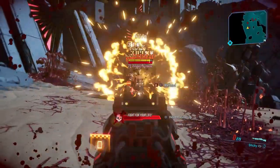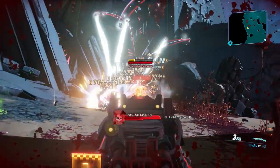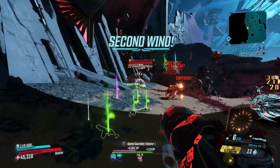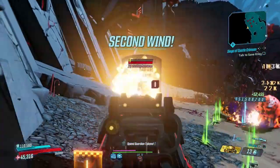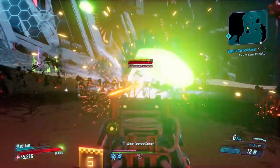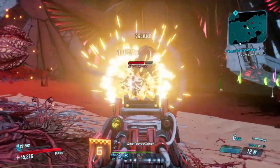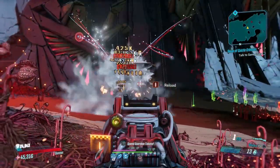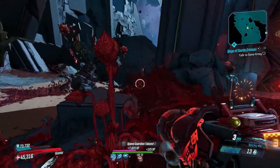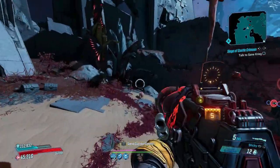I've spent a lot of time praising this gun. If you can't get your hands on a Red Line but you have a decent Bangstick — like a high pellet Bangstick — you can make it work for sure. My preferred anointment would be consecutive hits, but we're actually running a bear splash anointment right now, which is still very solid. A lot of extra splash damage never hurt nobody, except for us when we run over our own grenades.